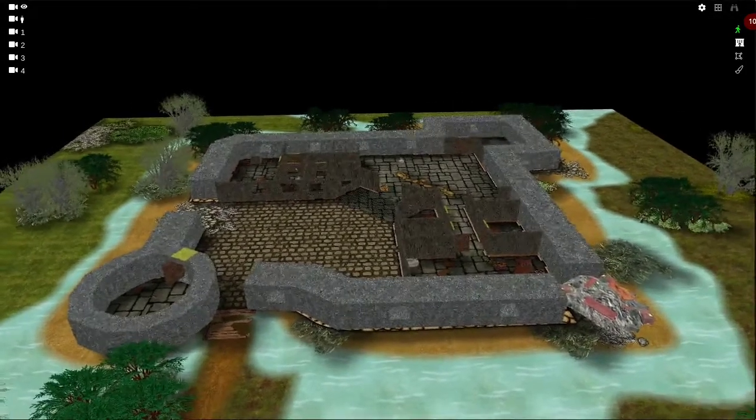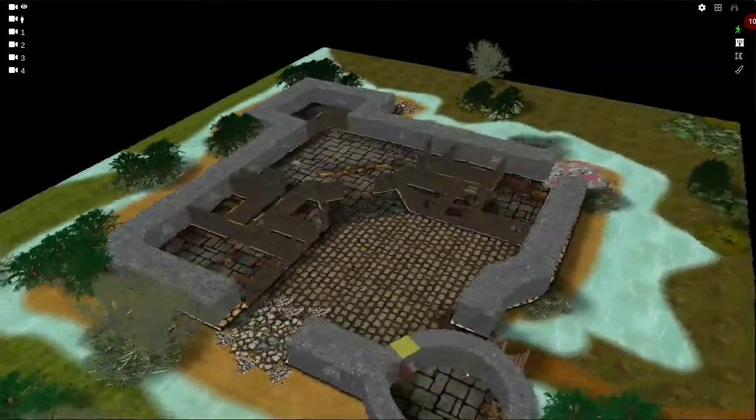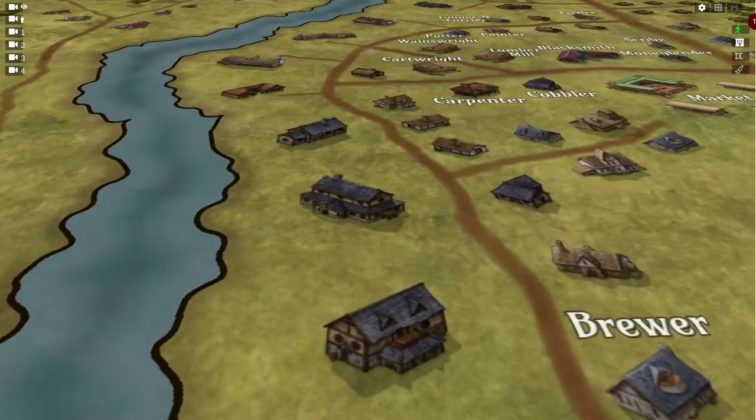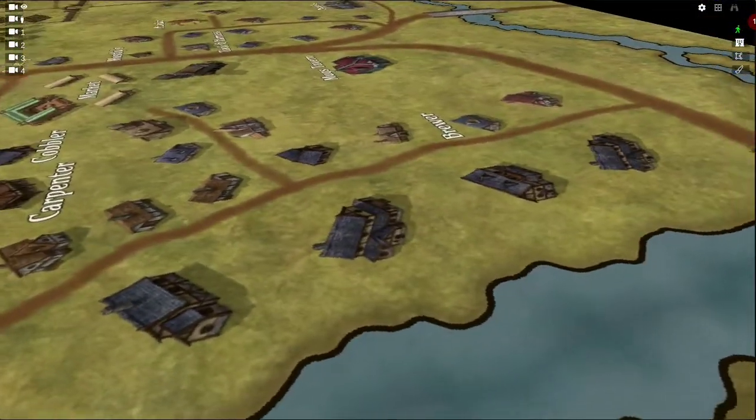Scene Grinder is a fully 3D virtual tabletop. The main advantage here is that things look great from any angle. For example, this 2D map looks pretty good, but if you change the camera angle, the buildings start to look flat and out of place.